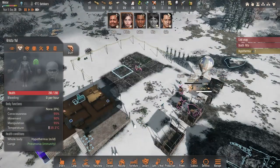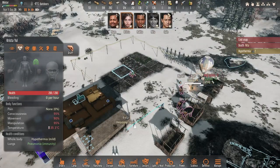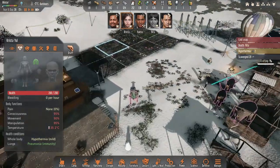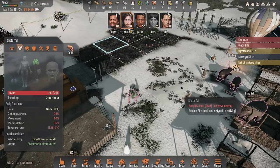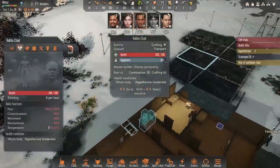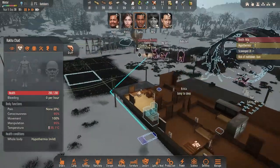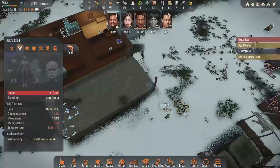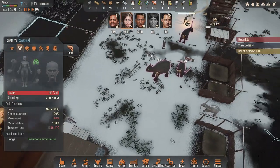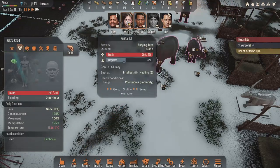Can somebody deal with her please? What are you doing — transporting? Can you deal with your friend? Thank you very much. Okay, she is doing it. Okay, now can you bury her? No grave nearby? Can you do a grave? Construct the grave. Okay. Hypothermia — I'm sorry Rita. Don't stand on her, go away, why are you standing on Rita?